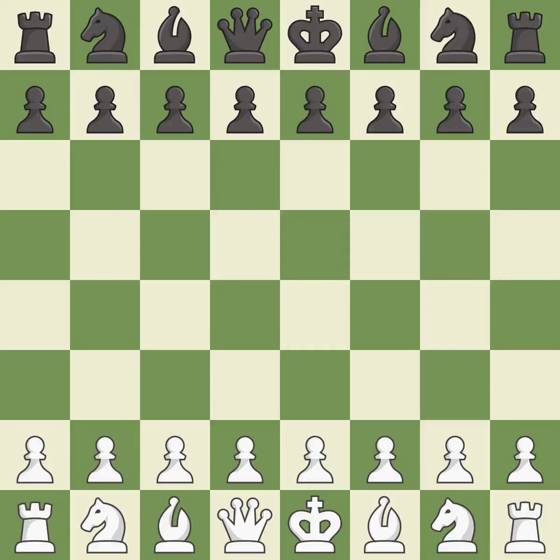Rui Lopez Opening, Morphy Defense, Worrell, Castling, Schlechter Variation. 9.d3 Bb7 — a sharp, back-and-forth game where both players had chances.